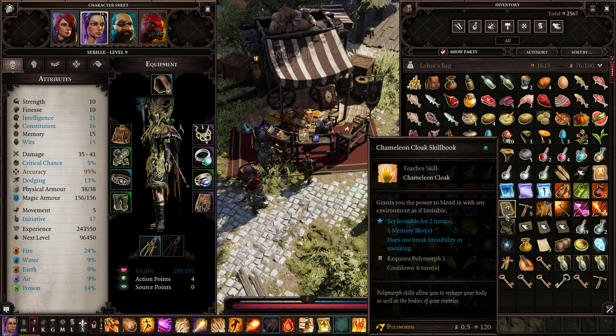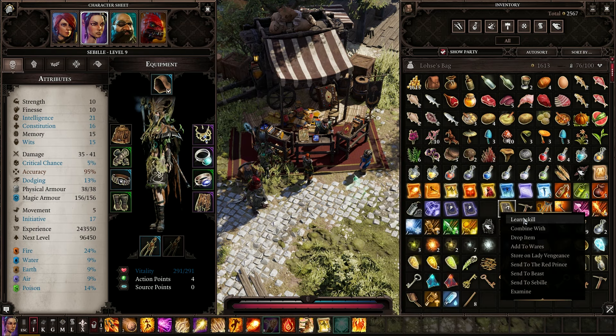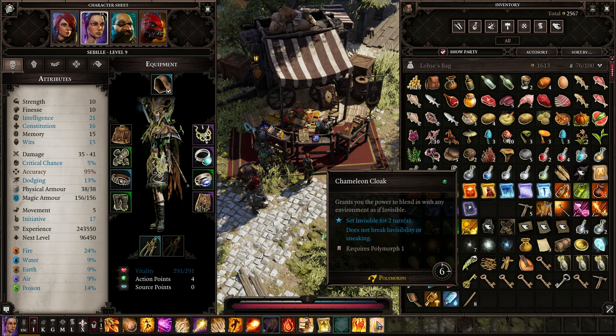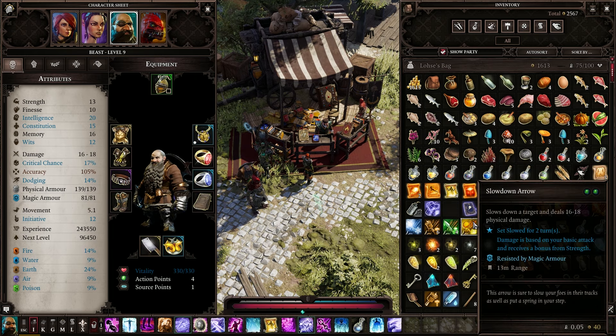We're going to give her Spontaneous Combustion and Chameleon Cloak — which is perfect for her since she's always getting attacked. If I could just set her to go invisible. What's the cooldown on that skill? Six turns. That's good enough for her to get away. Nether Swap as well.